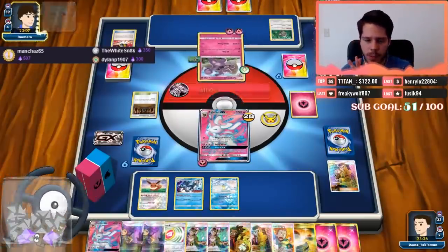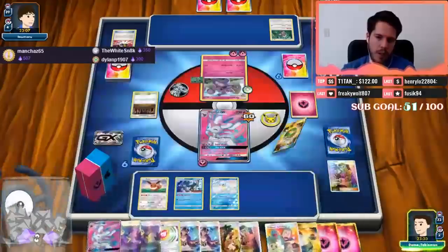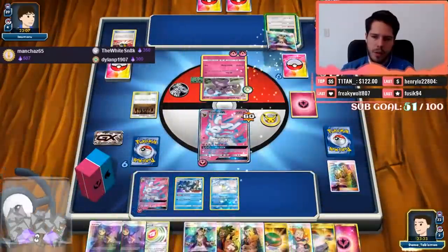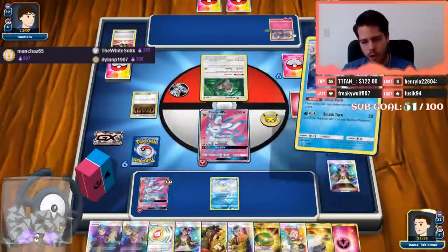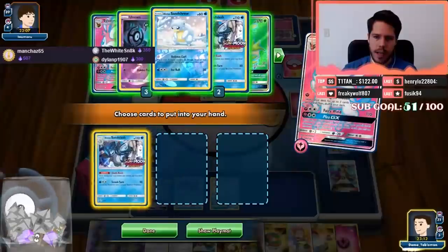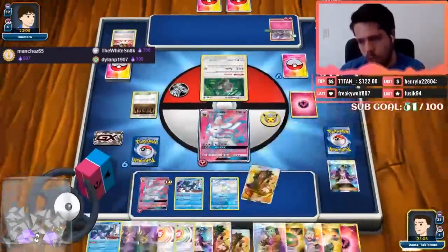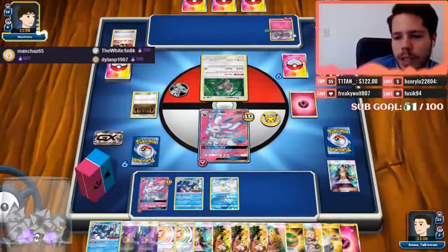Slugma is good because Slugma and Magcargo is what makes that deck work. 1-2-3 through 12 cards so far — we're a third of the way there. All-Out hits us for enough damage where we're forced to Acerola or Guzma — I feel like Guzma is stronger here. Then we'll Slush Rush. I should have grabbed a Sandslash — that was silly. Then Magical Ribbon for Sandslash and double Hau.